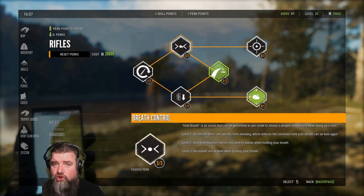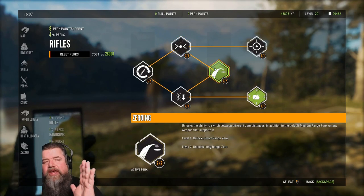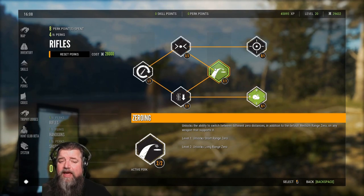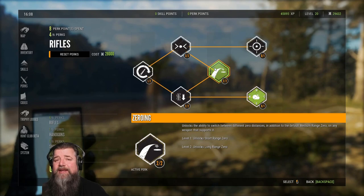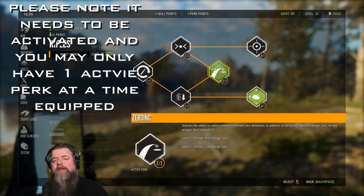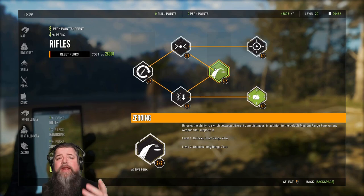We went to our breath control and basically wanted to push all the way to zeroing. Zeroing, in my opinion, is probably the best perk in the game — it helps you be more consistent. It has undergone a few changes over time, and currently, at the time of this recording in December 2020, your zeroing has got to be set within 50 meters or so for it to be consistently accurate.